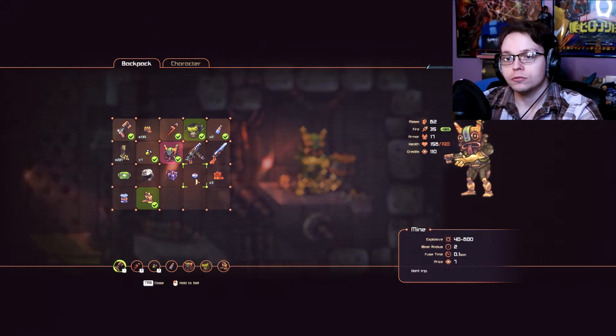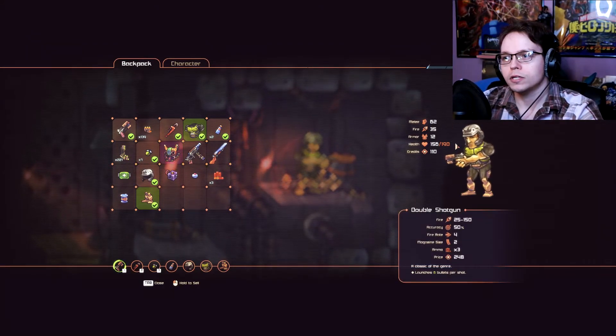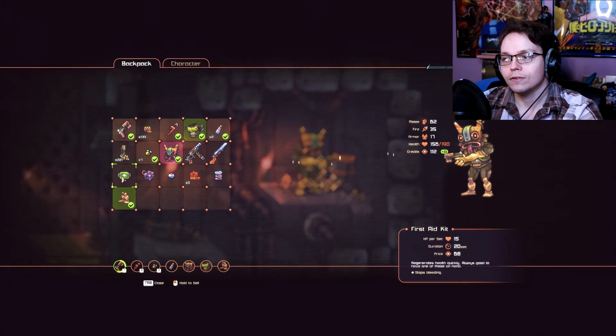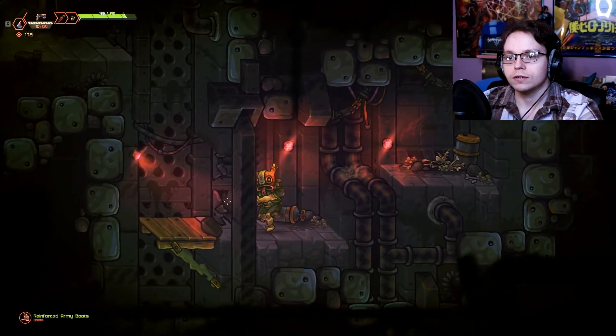This is a mine — don't trip. So we can throw mines. Canned foods — that's what we're eating. Marine helmet — I don't think we're ever going to need the marine helmet, but let's equip it. That's what he looks like with a marine helmet on. I like the mask much better. Let's sell this as well. Is that a first aid kit? Generates health quickly — always good to have one of these on hand. So we've looked at all the inventory stuff.